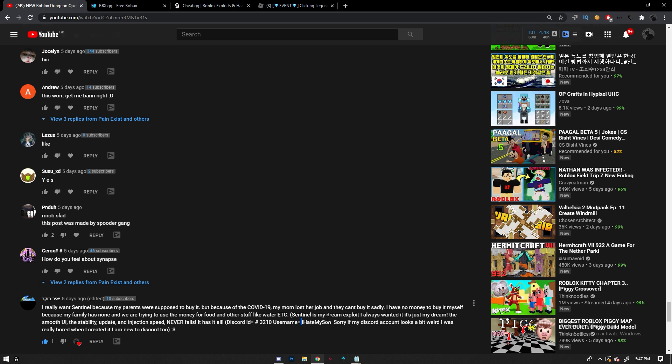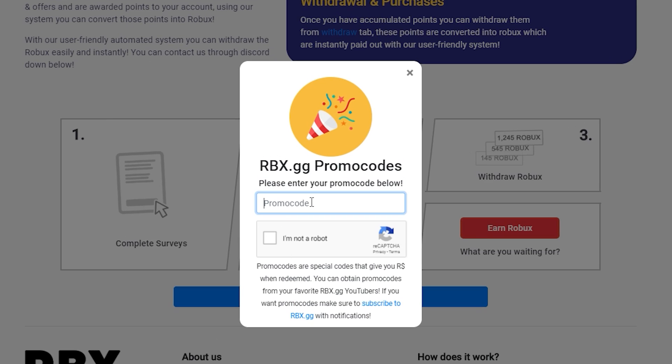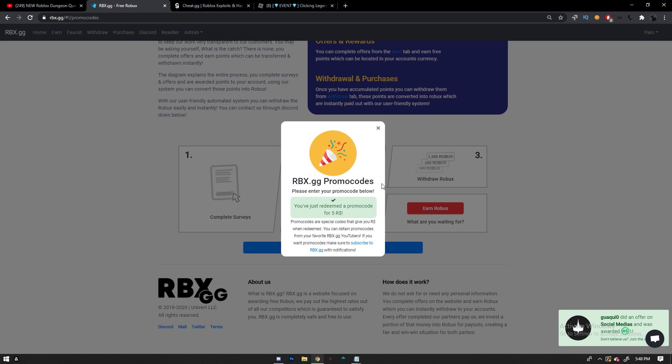We also have to pick the Sentinel giveaway winner. I'll be contacting you on this group — if you see this video make sure you contact me if I haven't already. Congratulations! I will contact you to get your email and send you a Sentinel license key. Also, if you're early to my video, the promo code for this video is going to be 'remote spy' — do the captcha and you'll get free Robux on my RBXCG website by completing offers.